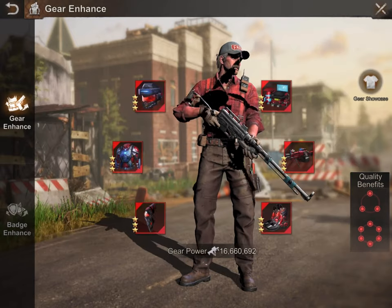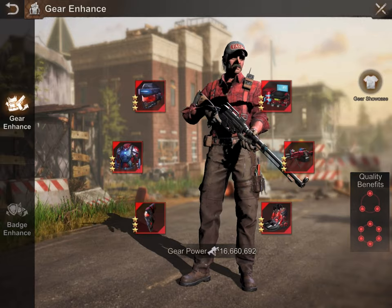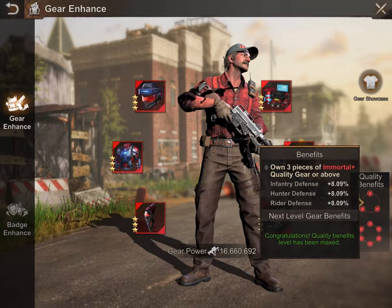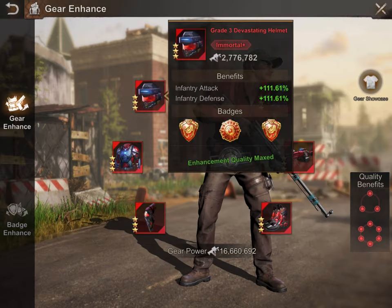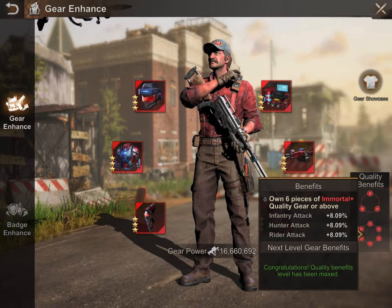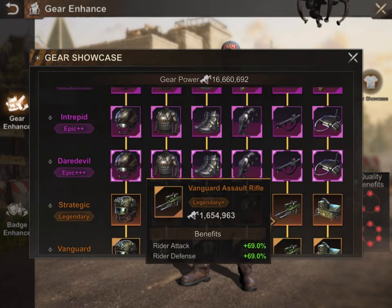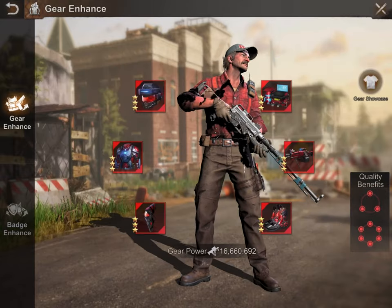The same is true for your badges. An important thing to remember about chief gears is there are bonuses for having multiple pieces of the same type. If you notice on the right there's a quality benefit — if you have three pieces of the same type, you get a plus eight to your infantry, hunter, and rider defense. And if you get all six, you get another 8% on each. So it does pay even on lower levels to have all purple, all gold, or all red to get the set bonus.